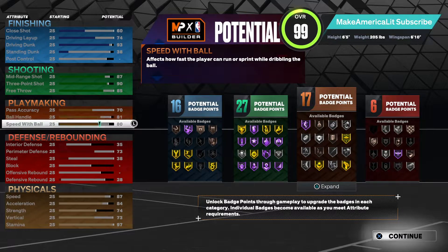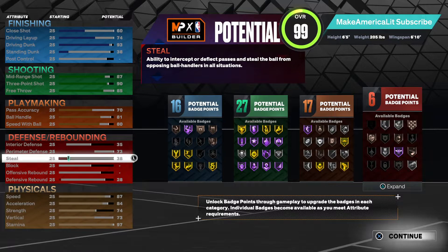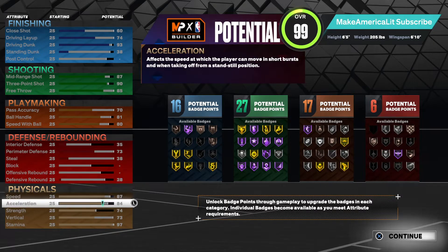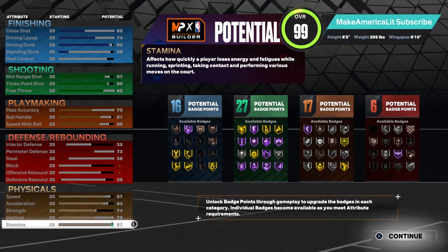81 ball handle with an 80 speed with ball, 35 interior, 73 perimeter, 38 steal, 87 speed, 84 acceleration, 74 strength, 73 vertical, and of course a 97 stamina — giving you a total of 16 finishing, 27 shooting, 17 playmaking, and 6 defensive.